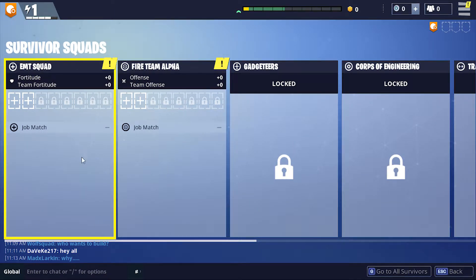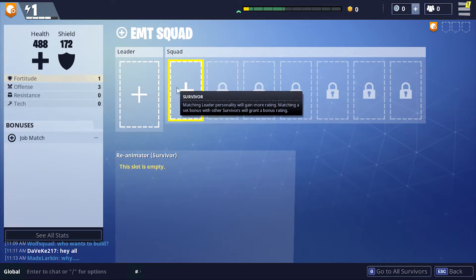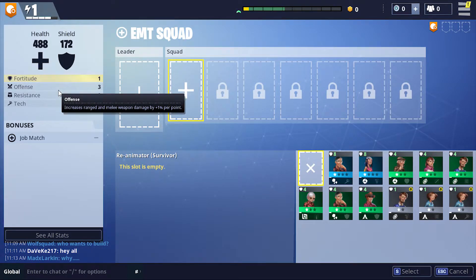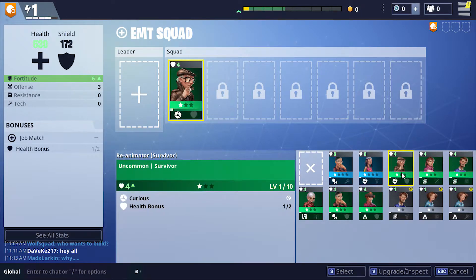What am I looking for here? A heart. Job match — so if I say this guy, he has 11 fortitude. Oh okay, so they do different things: ability damage bonus, trap durability, health bonus, melee damage bonus, trap bonus — these are all six though. Trap damage, trap damage, dreamer trap damage. I think this one — put her in it, select. Okay that did something.